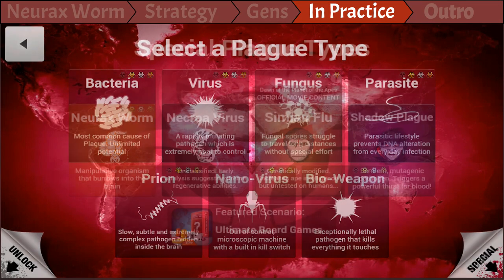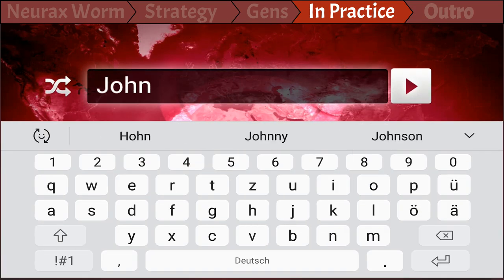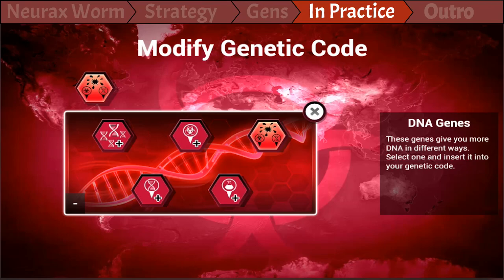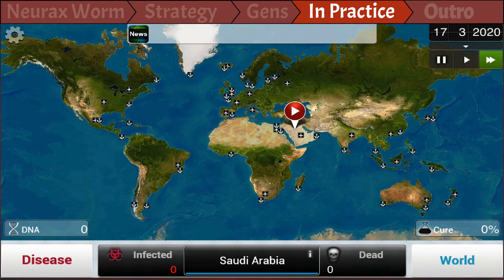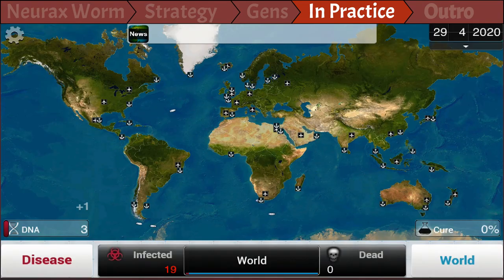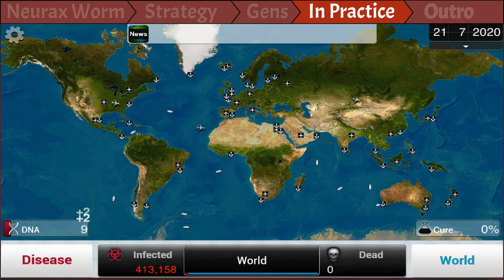So now how to actually beat the scenario. First, and this is very important — I can't stress this enough — you have to name the plague John. Believe me. Then I'm showing you that I don't use any genes that will benefit me, hence the title. And for starters, you can either go India or Saudi Arabia. Saudi Arabia performed better for me in this one, but both work fine since both are well connected to the rest of the world, warm, and allow for fast spread. Then first we want to make sure that John can spread within the country and gets to travel as fast as possible. Therefore, we develop the transmission tree to Air 2 and Water 1 for now — just collect DNA and whenever you can, buy the elements of this tree. After you have evolved this tree, we should see John starting to visit new countries very rapidly.